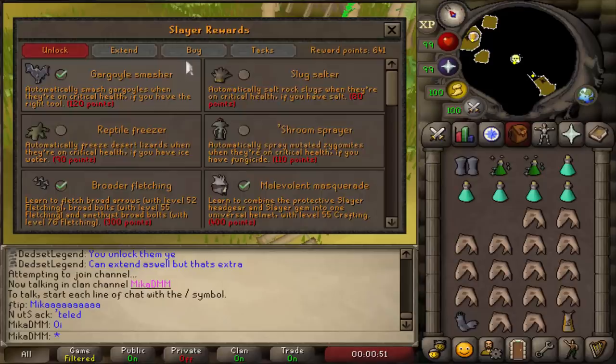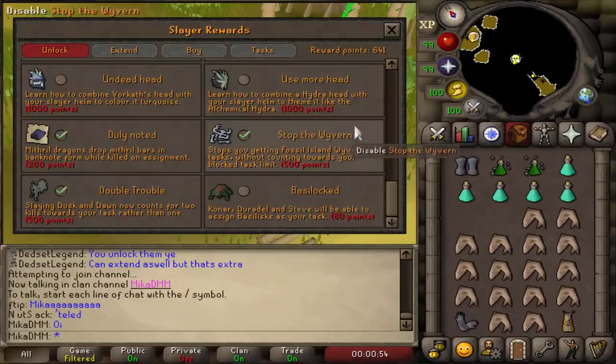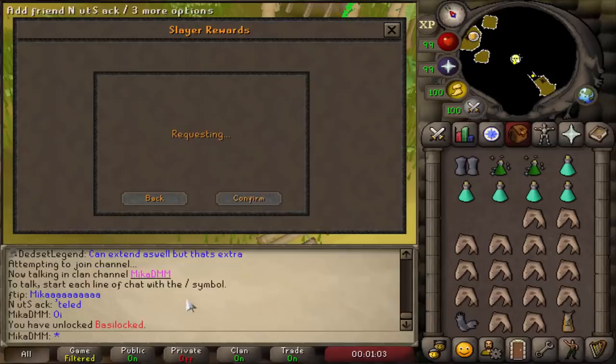I'm pretty sure they might have added the ability to unlock Basilisk as a Slayer task. Let's take a look. Basilisks are unlockable — Konar, Duradel, and Steve will be able to assign Basilisk as your Slayer task. I don't have many points, so we're gonna confirm here.